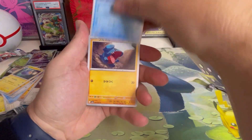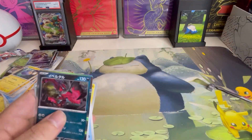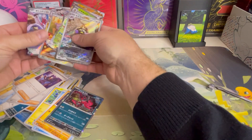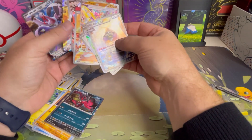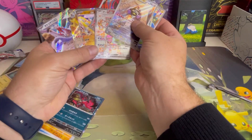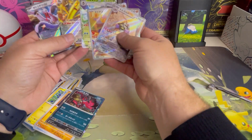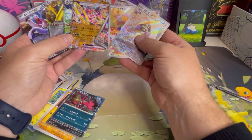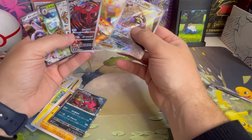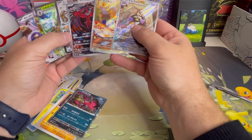And our last pack. And the Veluza. So not bad overall — just taking a quick look at what we did pull. In terms of the regular EXs, we ended up with four of those: the Bomberdier, the Golisopod, the Frostlass, and the Hoopa. And then we also pulled the Hoopa Secret Rare. And then the three art rares: the Minioré — or is that Plusle? I can't remember — Eevee Doll, and the Aegislash.